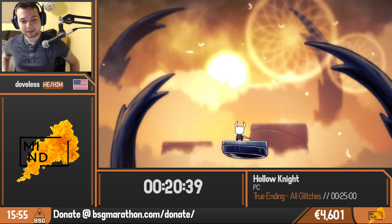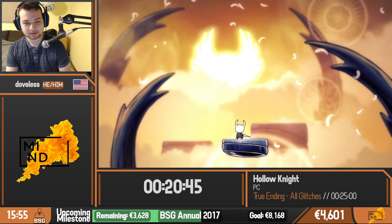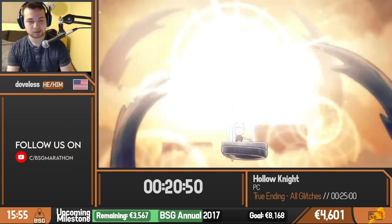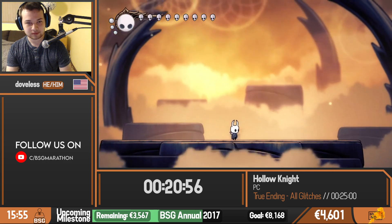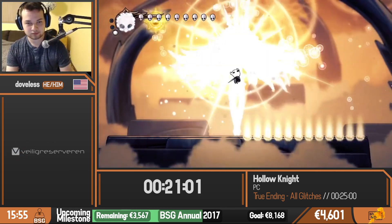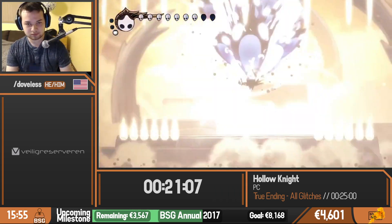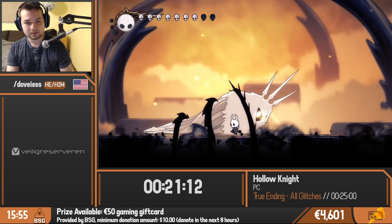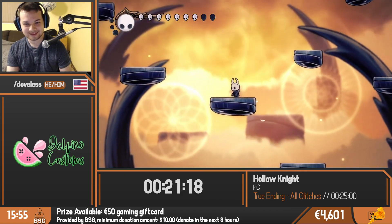Just going into Radiance now. We are currently being supported by Delphino Customs, which is a controller and console business located in England. They specialize in customizations, modifications, and repairs. If you quote the code VSG 2021-2021 on any orders up until the 25th of August, you'll get £5 off your order. As you customize your controller cable with their Powerpoint service, they'll donate £5 to Mind.